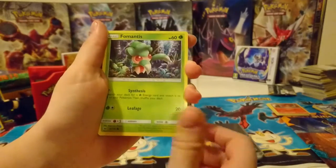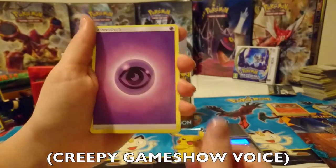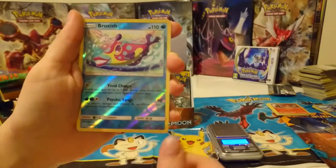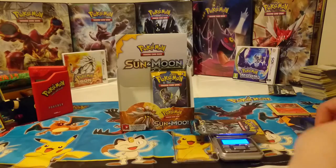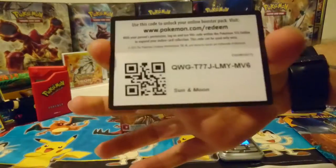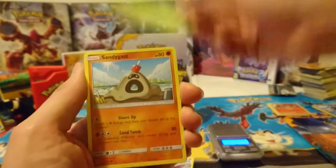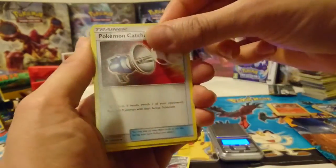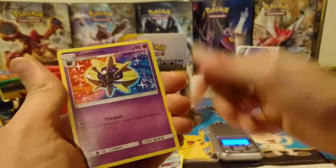Cosmog, Formantics, Alolan Grimer, Togedemaru, Stufful, psychic energy, Polliwrath, Crushing Hammer, Torracat, reverse holo Bruxish, and a Hariyama — that's 22.1. Code, Murkrow, Skarmory, Caterpie, Sandy, Rockruff, Fairy Energy, Simiseon, Pokemon Catcher, Golbat, reverse holo Pokemon Catcher, and Cosmoem — 21.9.